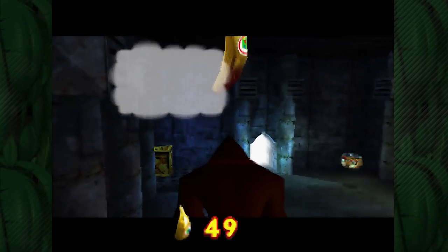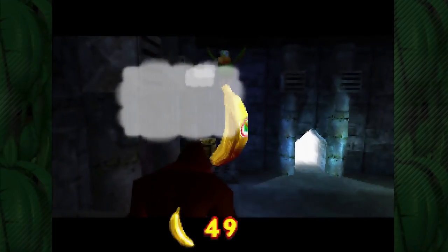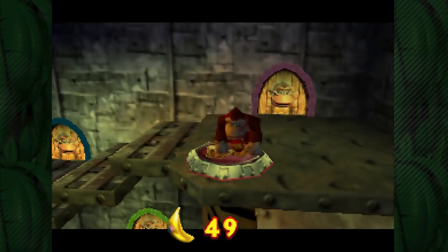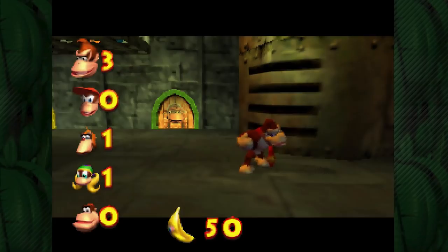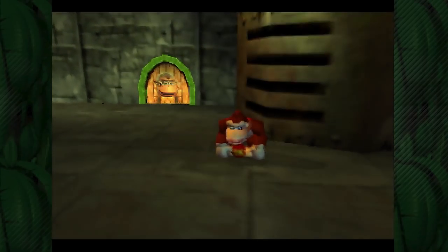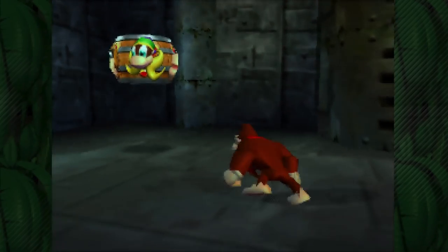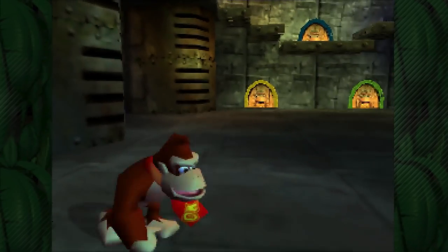Excellent performance DK - we hit that and suddenly Squawks says he found another banana. You go up there, you play the bongos, and just like that Squawks brings you a golden banana. I don't know why he waits until you play the bongos to give it to you, but hey, we now have 50 golden bananas - one-fourth of the way done. And today guys, we're already done with Donkey Kong.